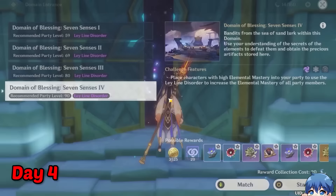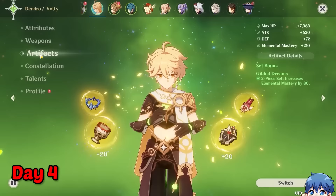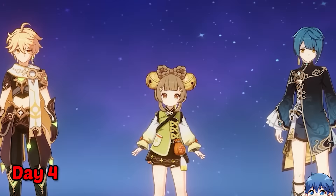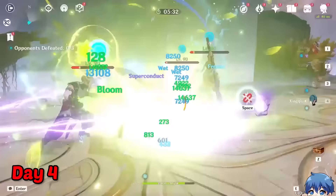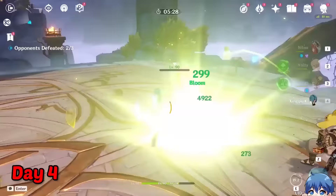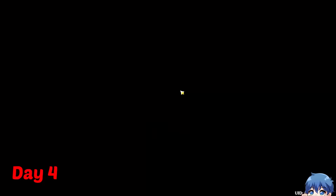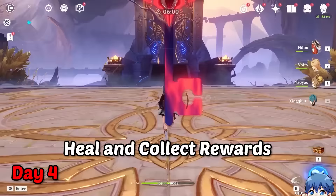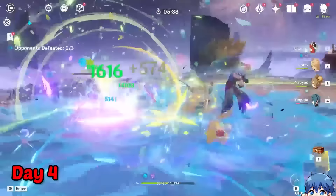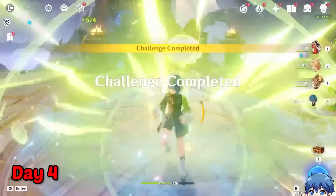On day 4, I went to farm some artifacts using some of my condensed resins. Since we are building a Dendro team, I decided to farm the domain with the Dendro artifacts. The first official team I tried with Yao Yao is the bloom team with Nilou. Since Yao Yao is a healer, we could bring her to help aid our Dendro traveler with Dendro application and fill in as a healer role as well. I probably got the rotations wrong, but our Dendro seeds basically just exploded and enemies died. Another good thing about Yao Yao is that before you collect the rewards, just drop the bunny down and you basically get healed by Yuegui. By the final run, I was getting used to the team comp and did pretty well. We completed the domain in our record time of 37 seconds. And yes, in case you guys don't know, Yao Yao's bunny's name is Yuegui.